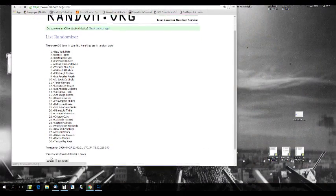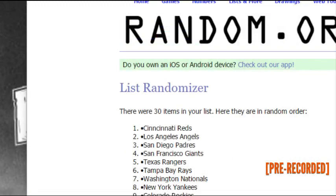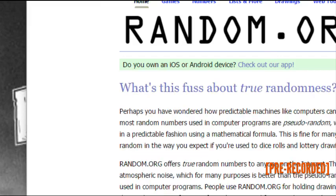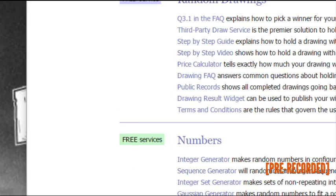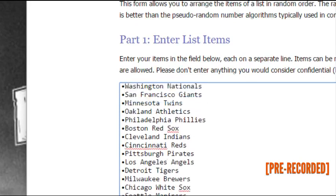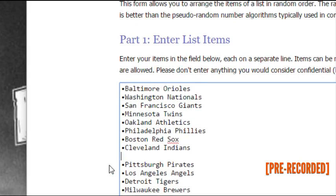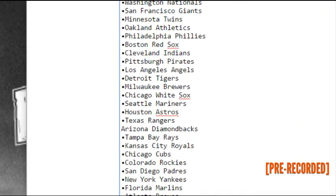Three, four — the winner of the Hall of Fame 8x10 is... the Cincinnati Reds! The Cincinnati Reds are going to take that. One more time, we're going to take Cincinnati out.